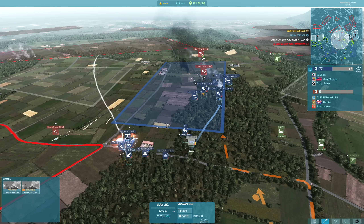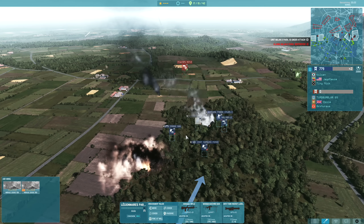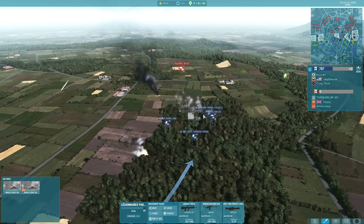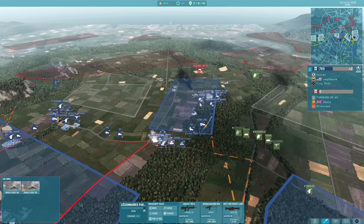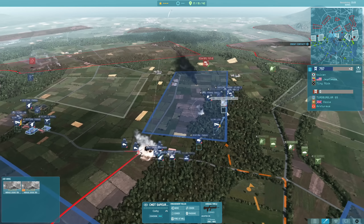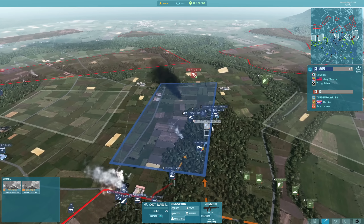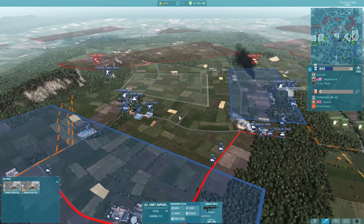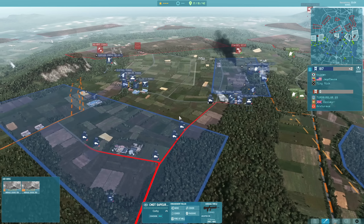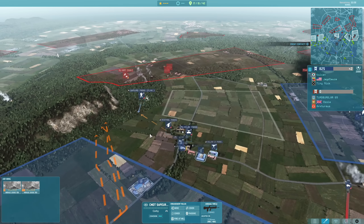The one thing that makes these infantry really strong is the fact that they have a lot of veterancy. The Legionnaire Para without a leader nearby still has three vet — really, really strong squad. Same with the Palet SAS. You do not require leaders nearby to increase the effectiveness of your infantry, which is something people kind of forget in this game. The jump from two vet to three vet seems to be quite dramatic when it comes to infantry on infantry engagements.